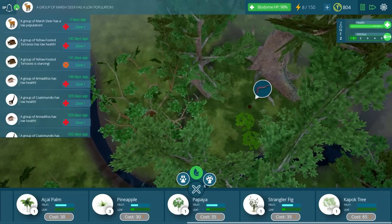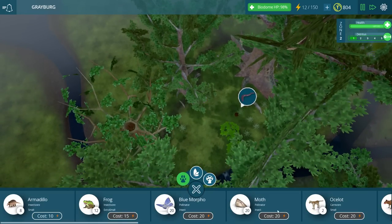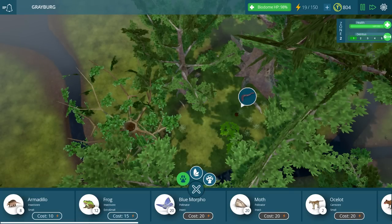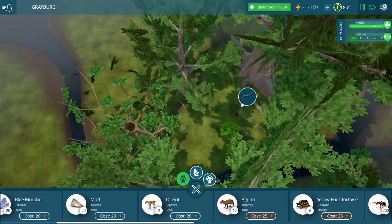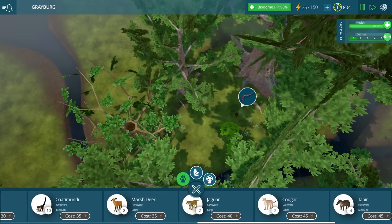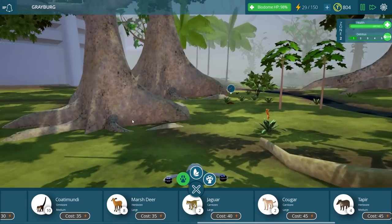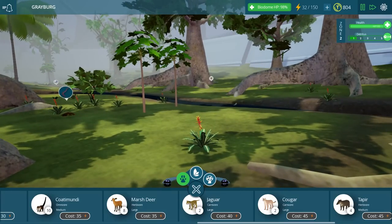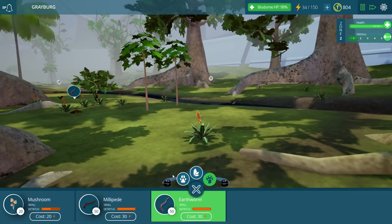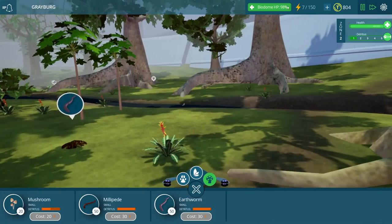The marsh deer has a low population. Well, that's fine — we can put down some animals then! I do want to put down some animals, but we don't have a ton of energy here, so I'm going to let the energy regenerate just a little bit. And then maybe we'll put down a marsh deer over here where we don't really have very much right now. Let's put one down now — we'll put down some earthworms over here. That looks good.